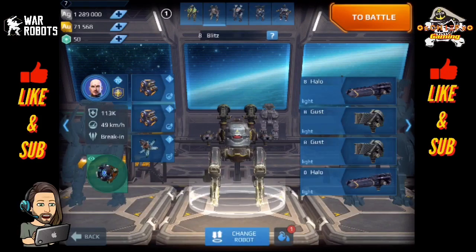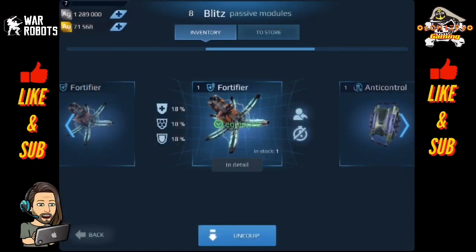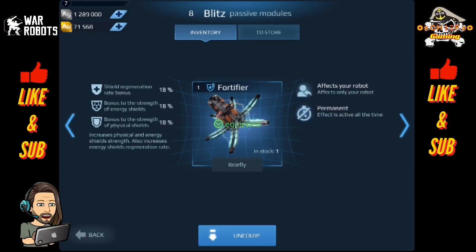The other module we're going to look at is the Fortifier. It's a little more complex, but what it does is give bonuses to shields — shield regeneration of 18%, bonus to shield strength or the durability of a shield, also 18%, and the strength of physical shields.